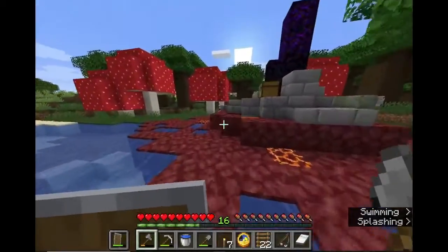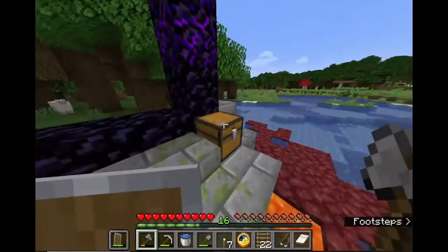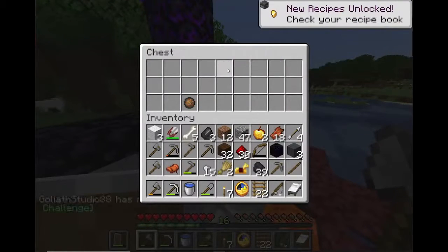The farm wasn't ready yet, so I went on a bit of reckless exploration and found this half-bottle. I was very lucky to get the saddle and the golden horse armor.